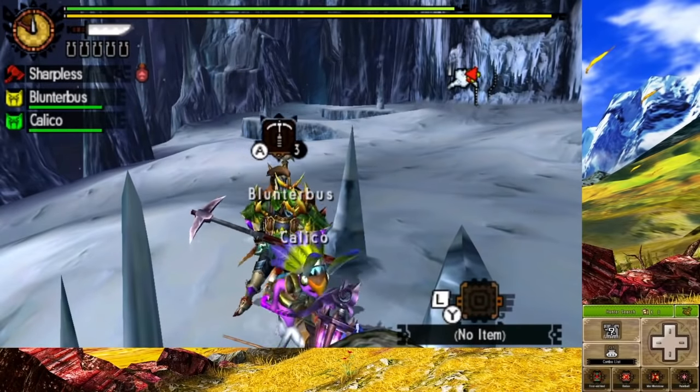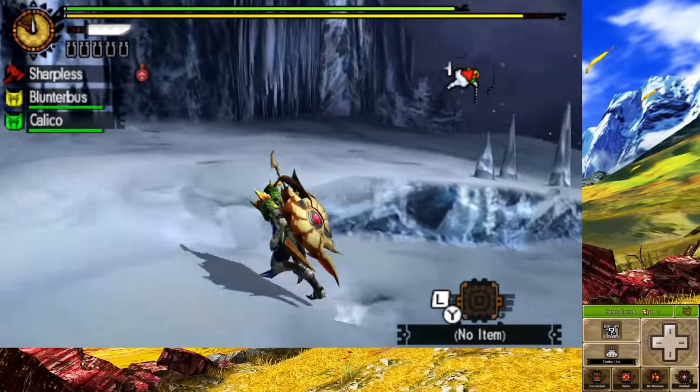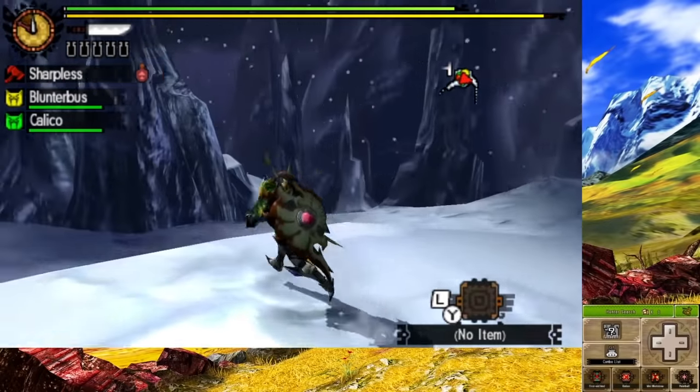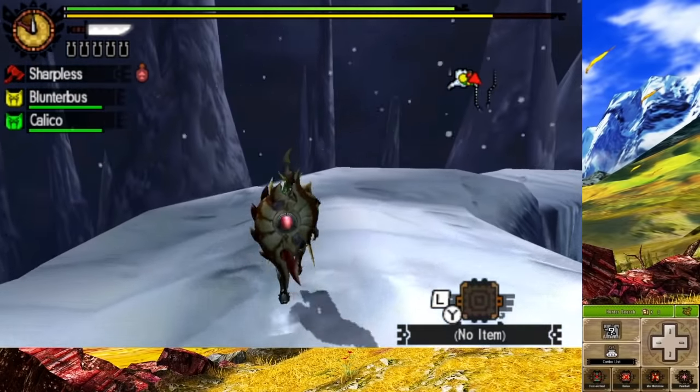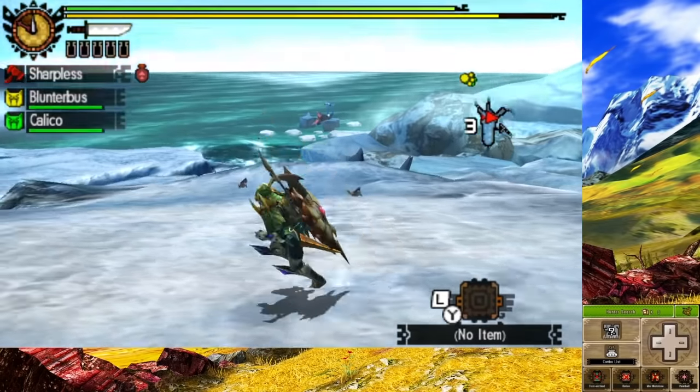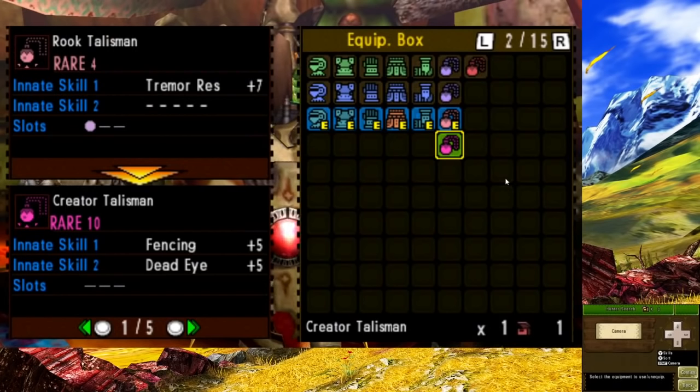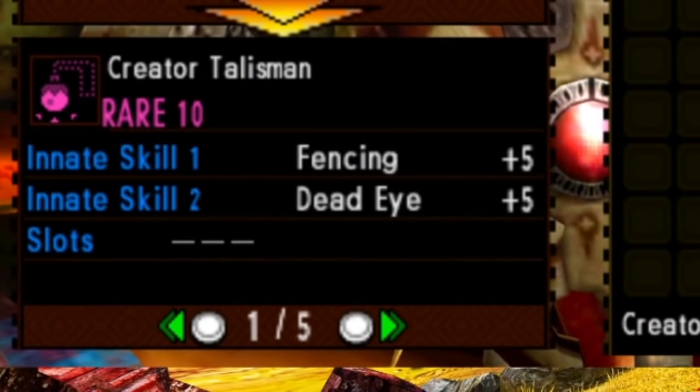Because of my armor's defense, I was in need of heavy armor spheres. I looked it up, and the Frozen Seaway has a pretty high chance of giving some just by mining. So I went to mine at the Frozen Seaway and got a decent amount of armor spheres. Unfortunately there wasn't a harvester quest, so I had to pick one that requires slaying 25 Zamites. This took a while. And somehow, when I mined some materials, I got a charm with fencing plus 5 — that was a good find.